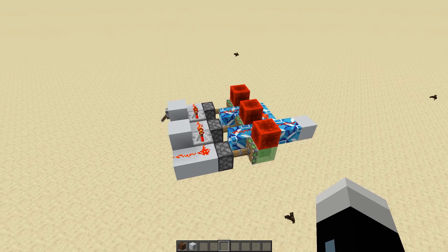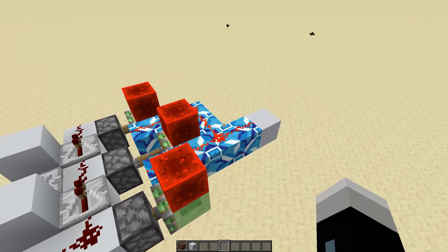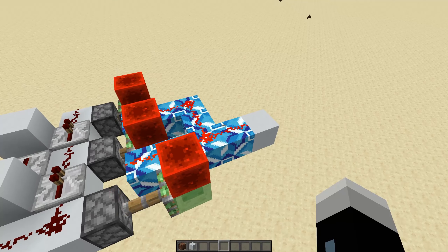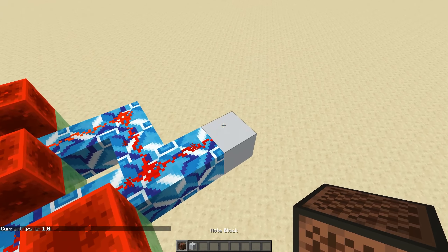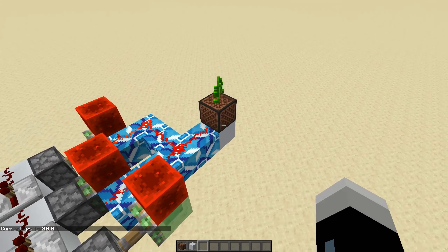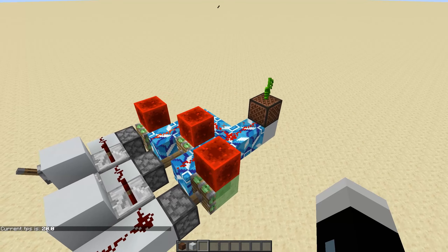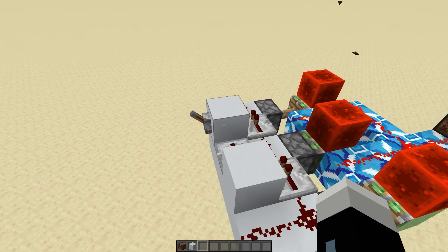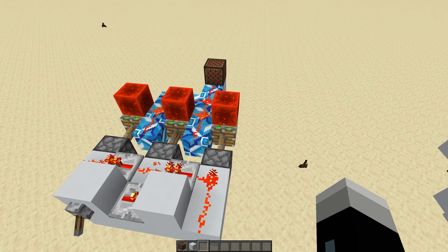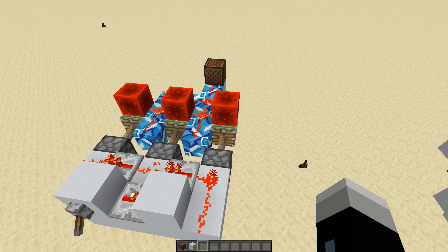The first clock we are going to chat about today is a very speedy boy. This clock activates once every game tick, which is 20 times per second. The design is simple, and if we slow down the game to one tick per second, you can see it in action here. The pistons are being updated by the redstone blocks once a second in this slowed-down version of the game. Because most redstone components have delays and nerfs, this isn't exactly the most useful clock, but it is still fairly cool. The only non-technical use case is to make the most frustrating noise machine imaginable, as you can see here.